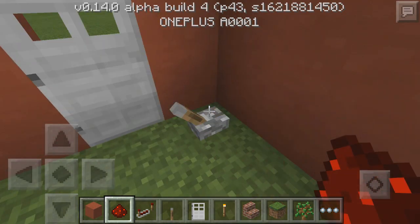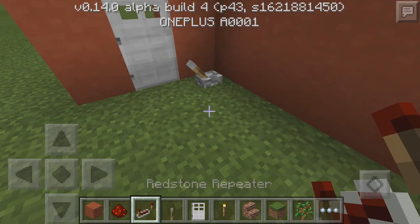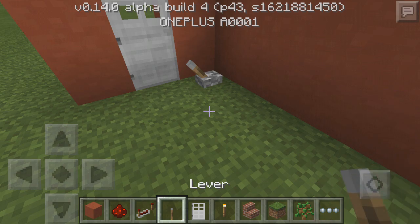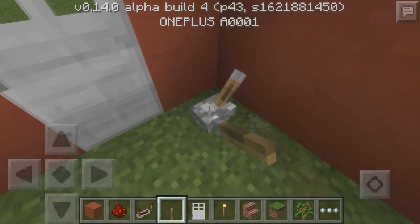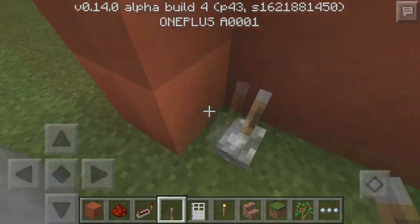Basically what you have to do is you have to have levers and redstone repeaters, and that's pretty much it. Also an iron door would be helpful for locking — basically you can see right here when I open this lever right here or click it,